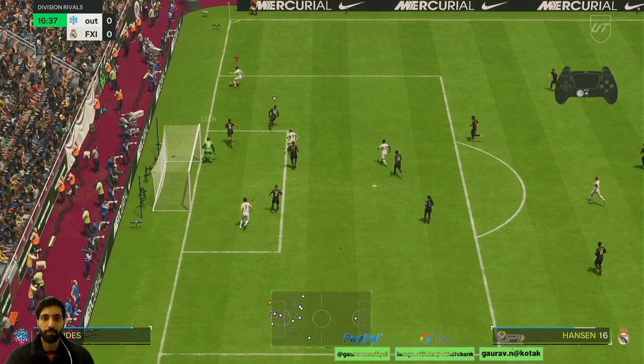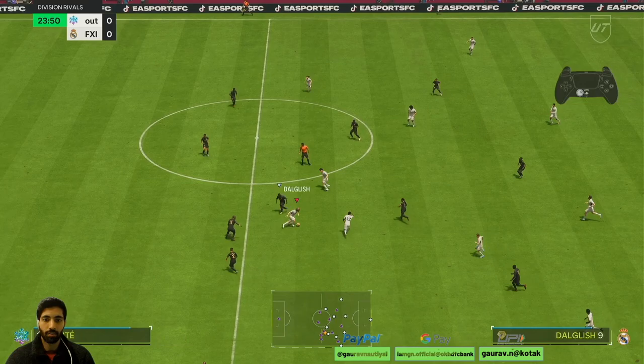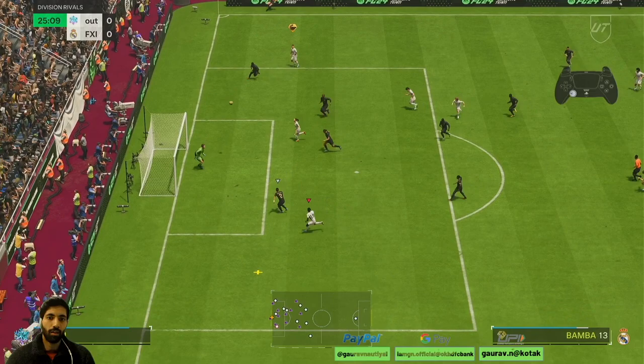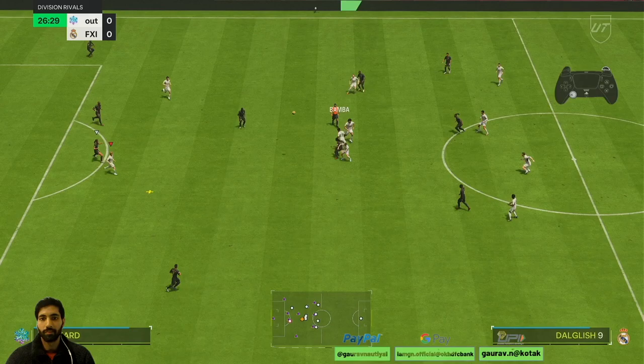Bamba again with a good pass. Bamba again — saved by the keeper. Good pass, nice by Bamba. Let's cross to Bamba — oh, good header! Oh bro, dude is lucky.